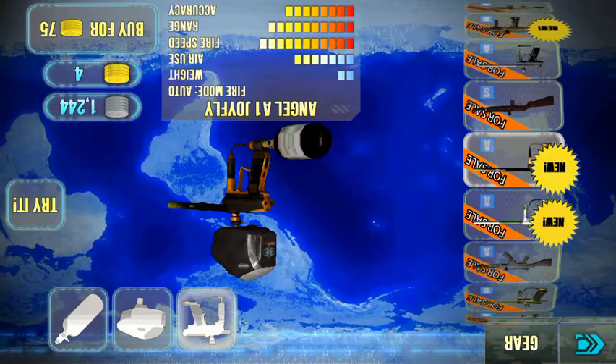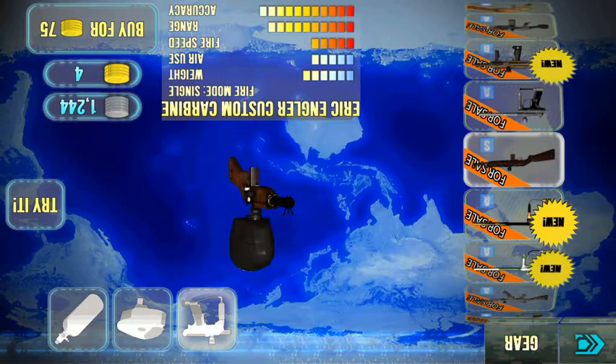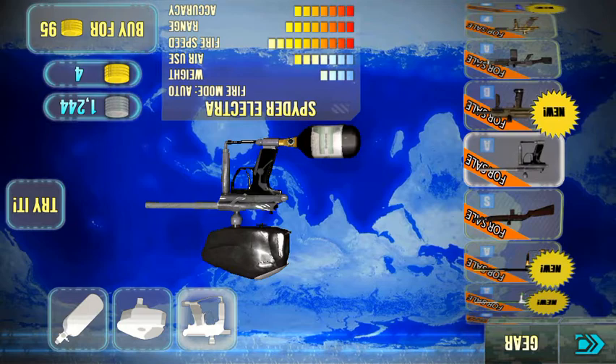This is the Joyfly — it has a really long barrel for range and the fire speed is okay, but the air use is terrible. This is the Eric Engler Custom Carbine — it's not really good and costs 75 gold, so not worth it. The Spider Electra costs 95 gold as well and is not really good either.